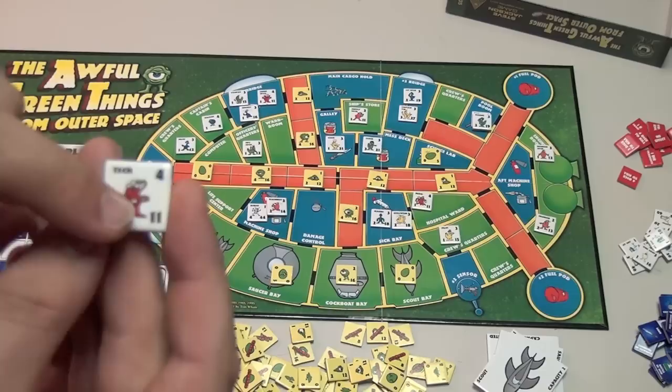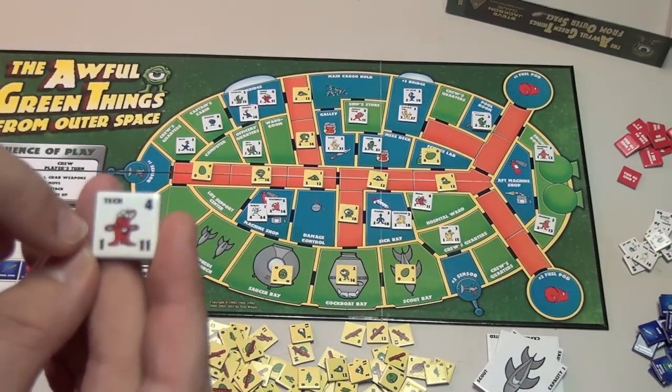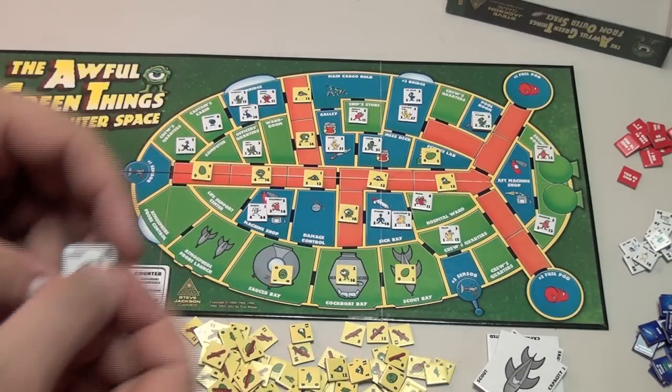Each creature has a constitution — that's a number you have to roll higher than to kill them. This is how far they can move. And down here is how many dice they can roll. So you can see this tech — he's terrible at rolling dice, but at least he's fast.